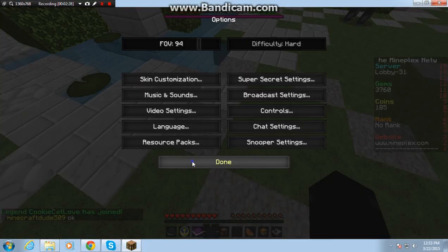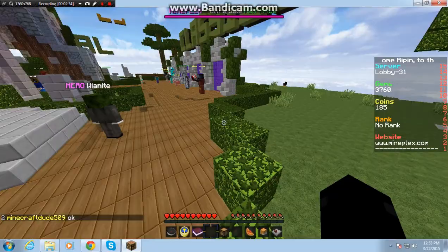And if you really want better performance, turn your default texture pack on — that gives you better quality and smoother gameplay.